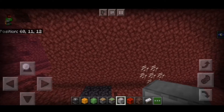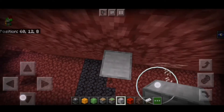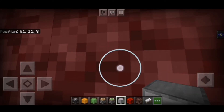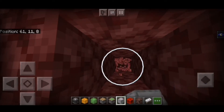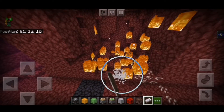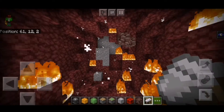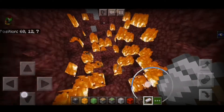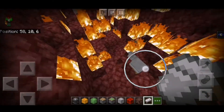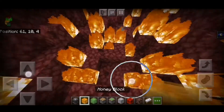First, dig a room roughly at Y level 11 or 12, and then stand on a block so your Y level is on 11. Then dig four blocks into the wall, place a bed and click it. You will get a room — go to the end and repeat the same process and you will get a larger room. When you are in survival you have to remove all the fire from this room because it would be quite dangerous, but since I am in creative I won't do that.